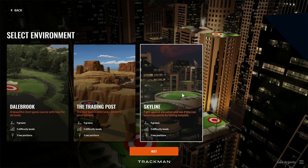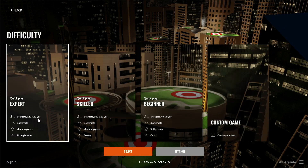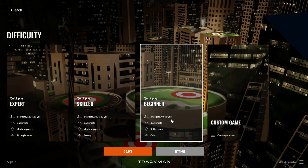Once you select an environment and press next, you're met with three different skill types or difficulties for a game with predetermined settings for each, or a custom game. Each difficulty has predetermined settings specific to that skill level — including the number of targets and their yardage ranges, how many attempts you get, the firmness of the greens, and how breezy or windy the conditions are.